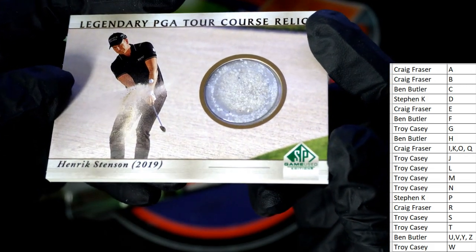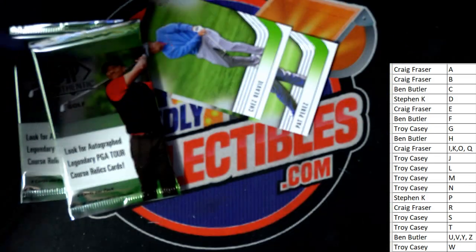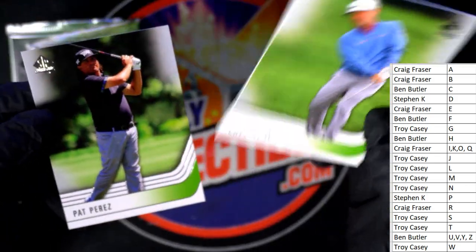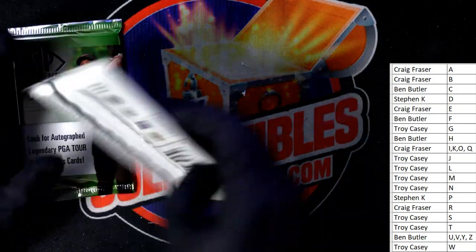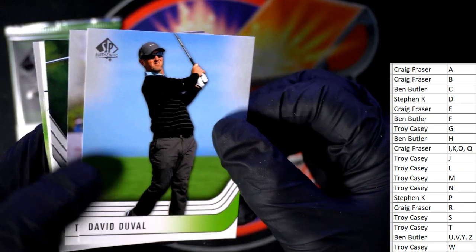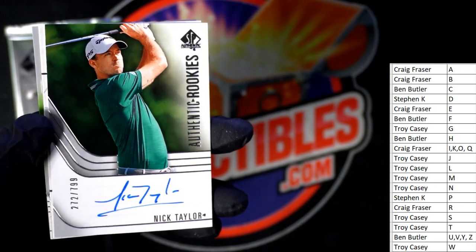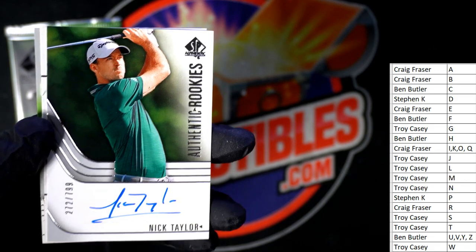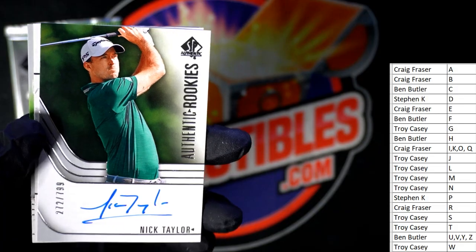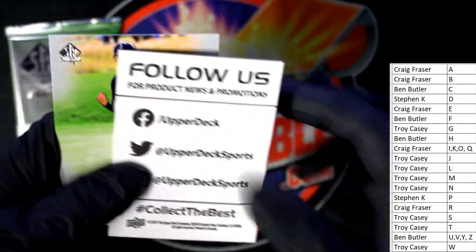That's awesome, and that is Troy C coming your way — what a nice pull. Chez Revy, Pat Perez — that was awesome. David Duvall. Tim Herron — and there's an autograph! Nick Taylor, 272 of 799, going out to Troy C. Troy C, you got the Nick Taylor auto.